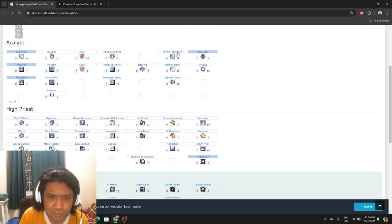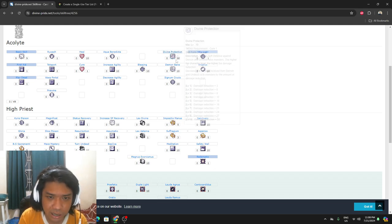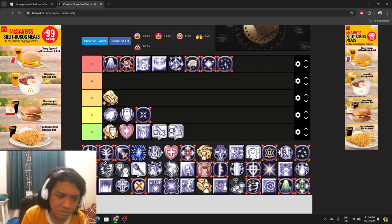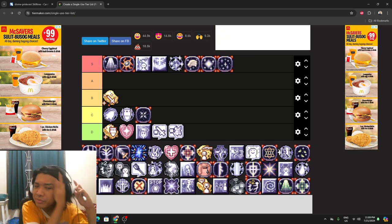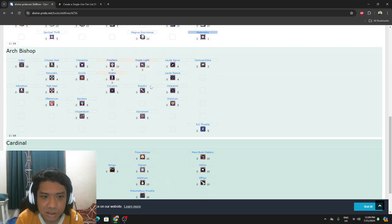Divine Protection is the opposite of Demon Bane — it gives damage reduction against Demon and Undead race monsters, plus 30 at level 10. Level 10 is usually gotten by Monks as a prerequisite. It's not that useful for Priests since you have equipment, but it's a prerequisite skill.